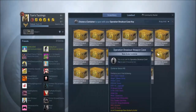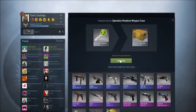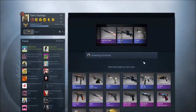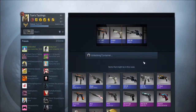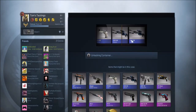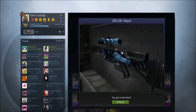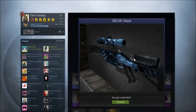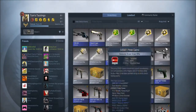Now we're gonna open an Operation Breakout key. We're gonna go with the third one because Illuminati is confirmed. And we get a Scout. Now this isn't your ordinary Scout — this Scout is also field tested as well.